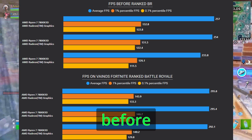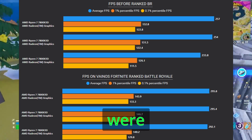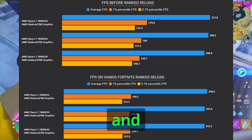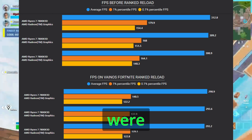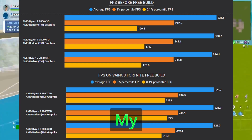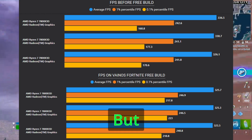Here is the FPS before and after on Ranked Battle Royale — my FPS were better on Vain OS. Here are the FPS before and after on Ranked Reload — I don't know why but my FPS were better before. And here is the FPS before and after on Free Build — my 0.1% lows were better on Vain OS but the rest were better on default.